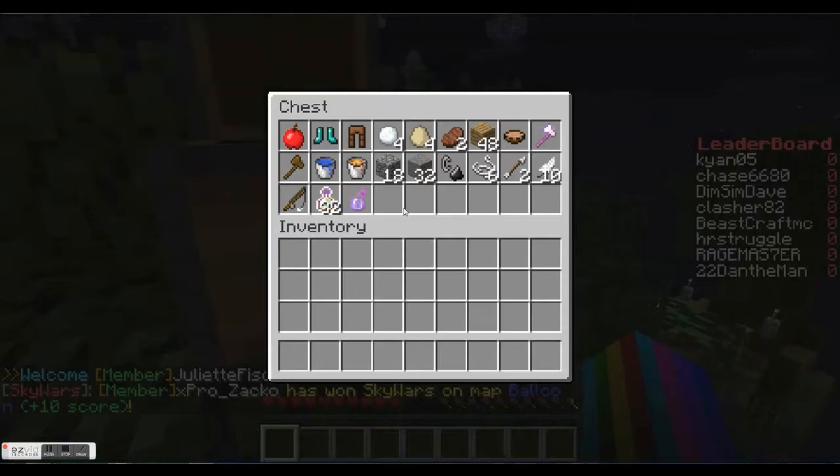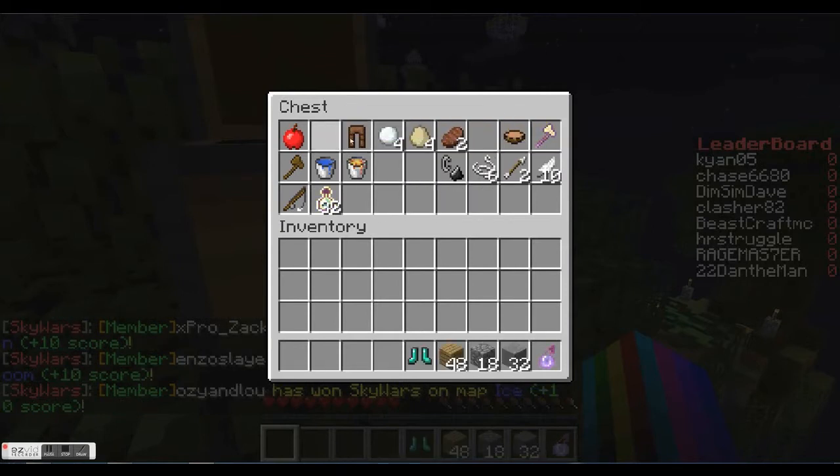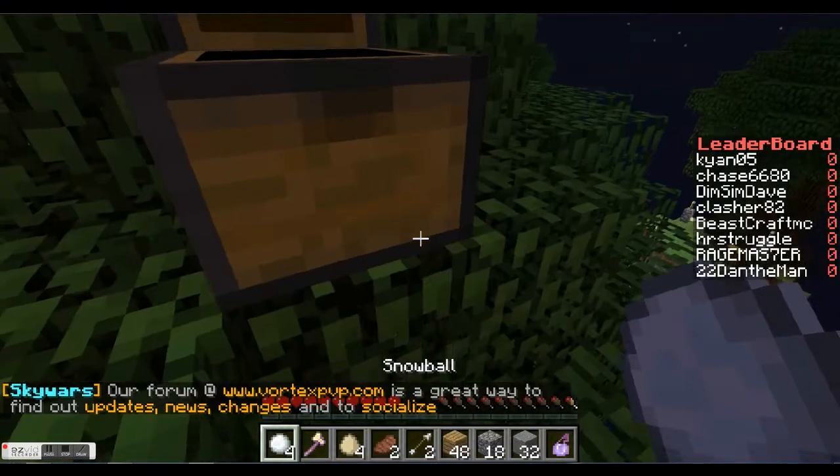Let's see what we got in our first chest. We have an invisibility potion — the best thing to get! Grab that, grab your cobble and your wood, grab some armor. Don't wear the armor until your invisibility potion is worn off, however. And grab any tools that are in there — really poor selection of tools, I must say.